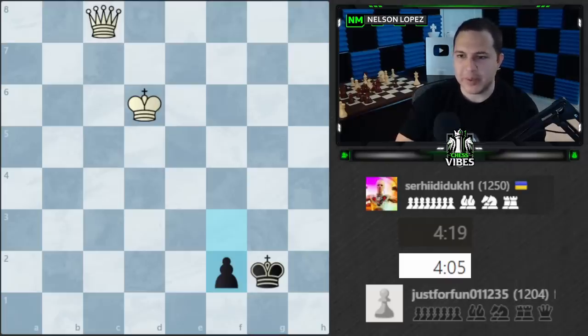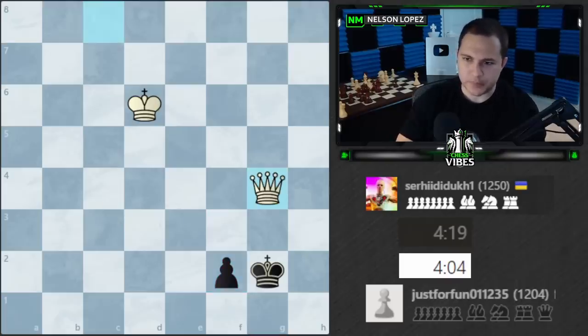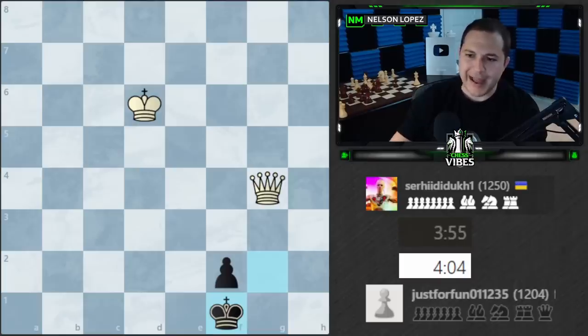Let's keep going because something really interesting happens. He throws in the check and black makes a really bad move — king to f1. If black would have just played correctly and gone in the corner, it's a draw. This move, however, gives white a chance to win the game. I'd like you to pause again — what do you think the winning move is for white? There's only one move here that wins the game. What do you think it is?